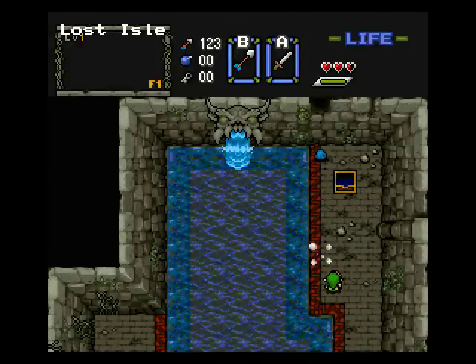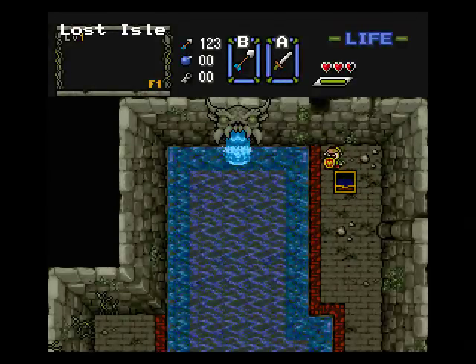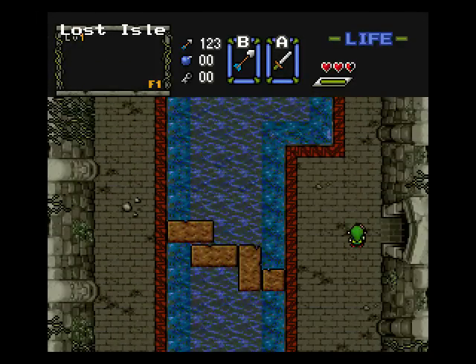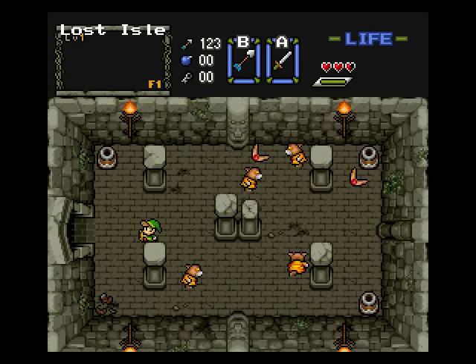This is an odd treasure chest right here — why is it open? Somebody stole the dungeon treasure? Anyway, some of the enemies like the Octoroks are pretty standard, or I guess these are Gorillas over here that toss boomerangs.